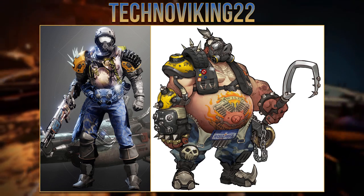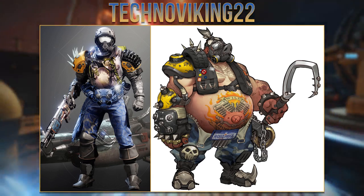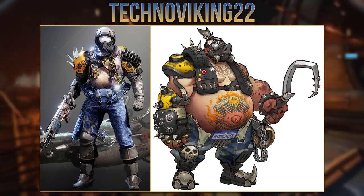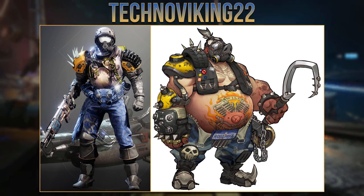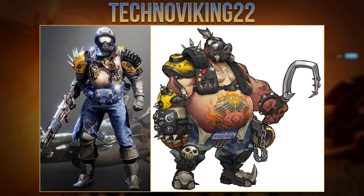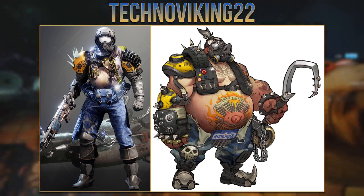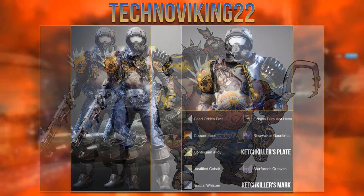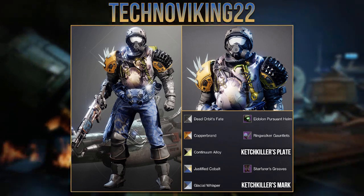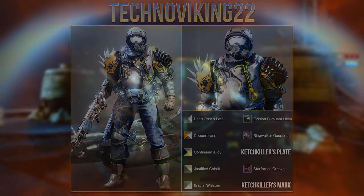The final set from the Discord is another Titan from Technoviking. They based this set off of Roadhog from Overwatch and I think they did an incredible job of it. I love how they recreated the belly using the Catch Killer's plate and the spiky yellow shoulder plating matches really well with the spiked attire on Roadhog. They also have the blue jeans and gas mask which fits really well, and if you haven't noticed it already there is a hook on the chest plate — an incredible job to Technoviking on their Roadhog set.